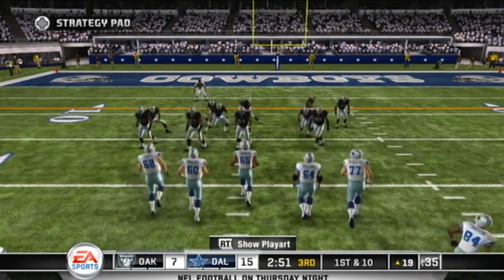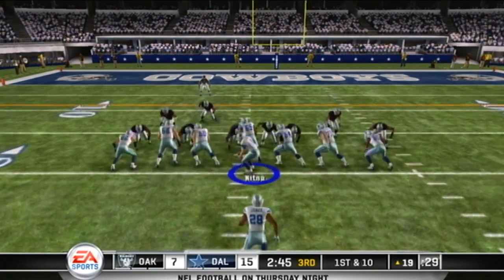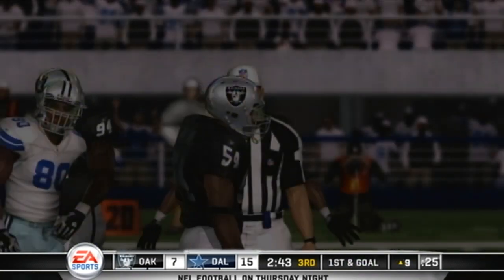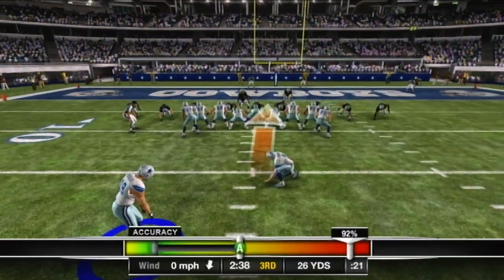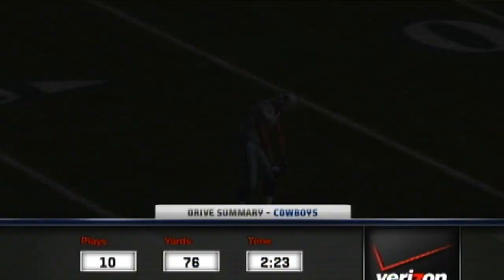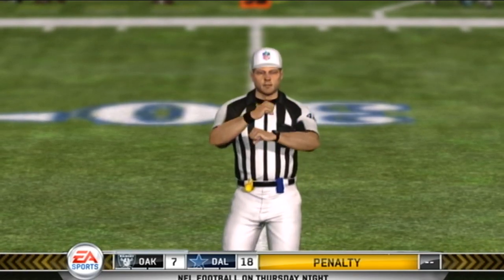They line up at the 19. Jones takes the give — personal foul, face mask, defense. Defensive penalties are so much more deflating than offensive ones; on defense it's usually big yardage and automatic first downs. With that, the score is Cowboys 18, Raiders 7. Here is the drive summary brought to you by Verizon, the official wireless service sponsor of the National Football League.